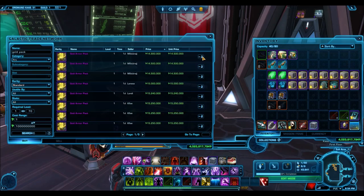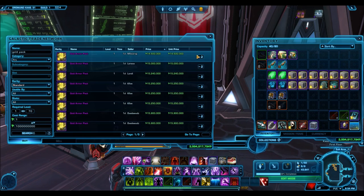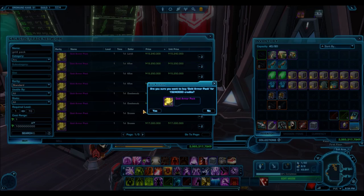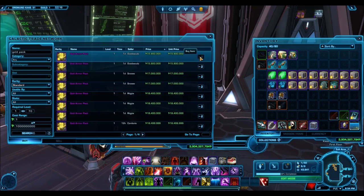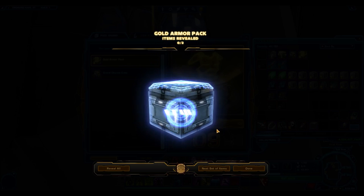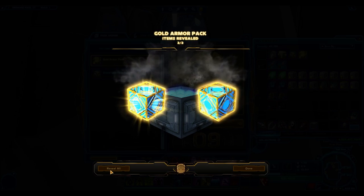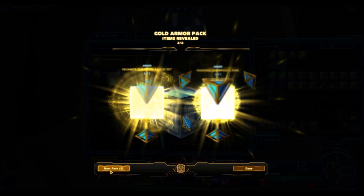The problem with these Grand Packs is they cost too much on the cartel market. If you're paying cartel coins for them, you're paying way too much for what you're getting. And secondly, people want you to pay insane prices on the GTN, so they won't really give you good deals. It's unfortunate because the Grand Packs could be really good - the Grand Nightlife Packs were amazing with some really, really awesome RNG. I'm talking like gold items out of every pack. Hopefully we'll see some RNG like that again with the future Grand Packs. The next one is the Grand Explorer Packs - really looking forward to that one.